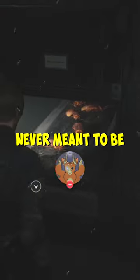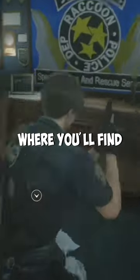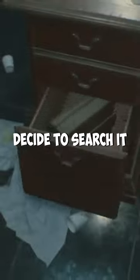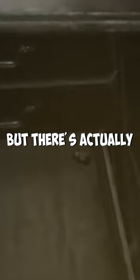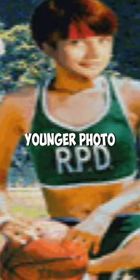This game hit an easter egg that was never meant to be found. In Resident Evil 2, you can visit the Stars office, which is where you'll find Wesker's desk. And if you decide to search it, you'll find some standard loot, but there's actually a secret hiding inside. If you search the desk 50 times in a row, you'll be rewarded with a younger photo of Rebecca Chambers in her basketball uniform.